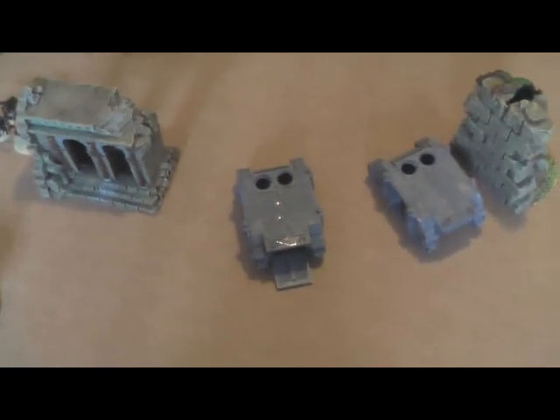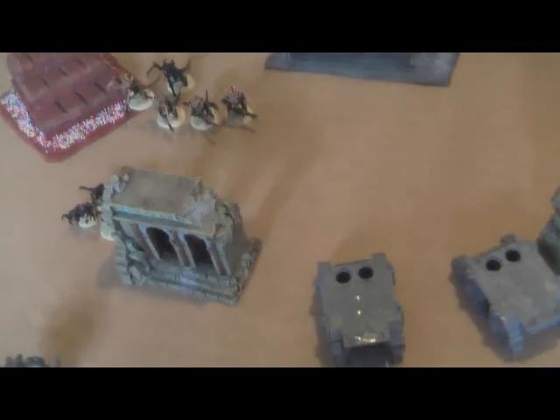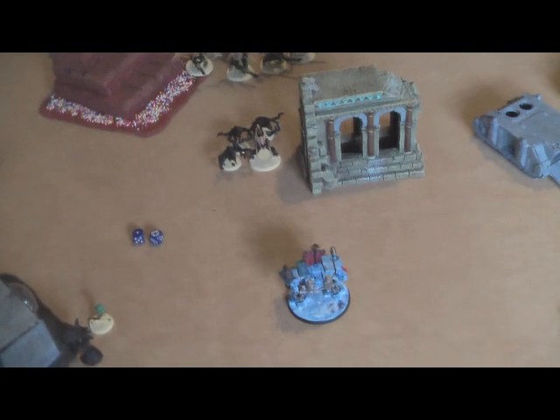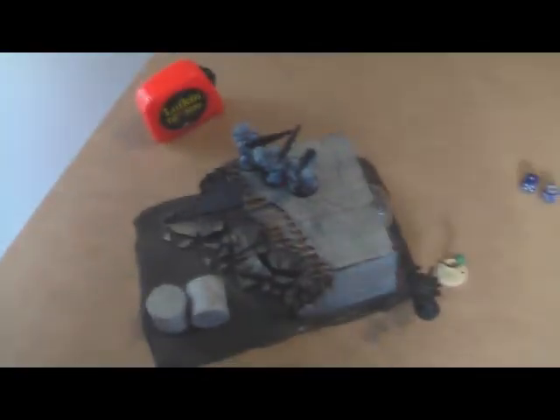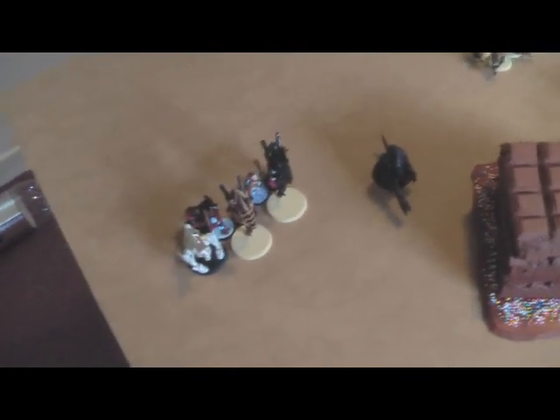Top of turn two, Space Wolves. The Razorback moved up, fired, and killed one Warrior. The Blood Claws Rhino moved up, the Grey Hunter Rhino moved up. The Rune Priest tried Jaws of the World Wolf again but hit Shadow in the Warp and didn't pass. The Dreadnought fired its Assault Cannon and Multimelta at the Genestealers, killing one. Longfangs fired two Lascannons and a Missile Launcher at the Hiveguard, killing one. The Scouts shot bolt pistols and Melta at the Zoanthropes, doing nothing, then assaulted the Biovore and Zoanthropes, also doing nothing.